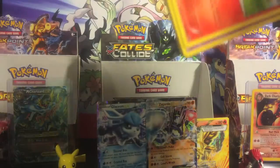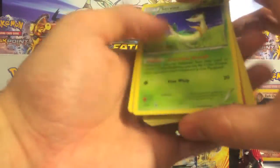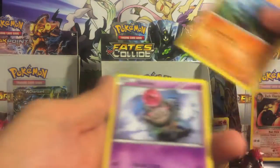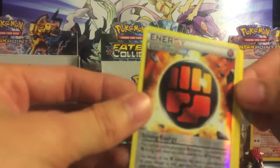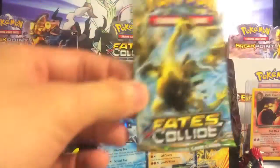Alright guys, if we can get something good on either this pack or the last pack, I would just be so grateful. Servine, Shawna, Ultra Ball, Fennekin, Celsius, Theroloo, Splink, Diglett — oh wow, reverse Special Energy, that's a cool looking card — and a Superior. It's all right.